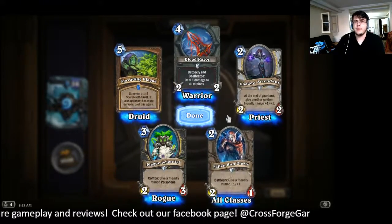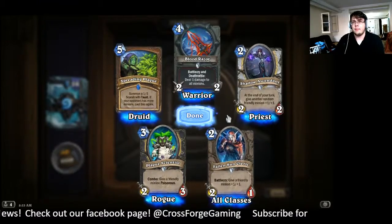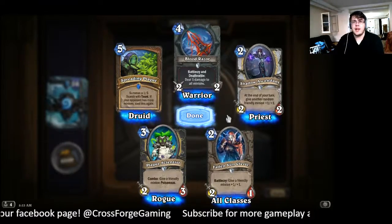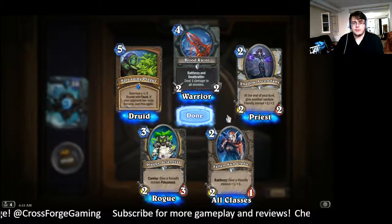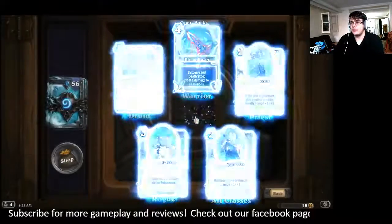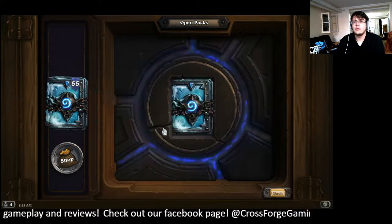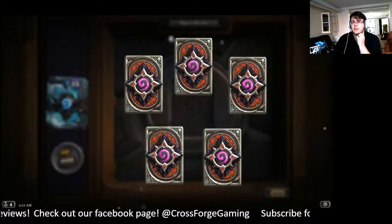I know what I'm getting when I buy a box of Vanguard. I know what I'm getting when I get a box of Magic — I'm getting three to four Mythics in a box of Magic, and about four or five foils in a box of Vanguard. I know I'm going to get at least three triple rares, maybe a parallel. So having all those together is really important.